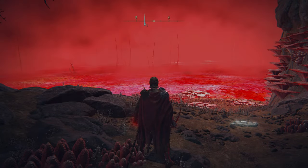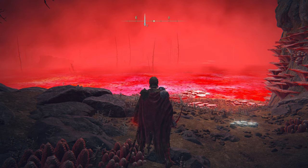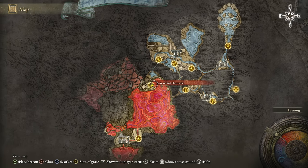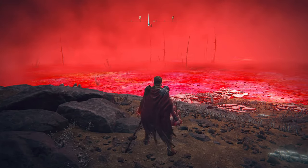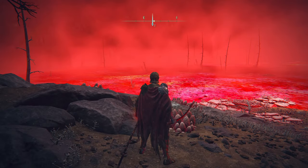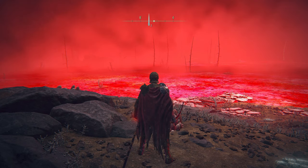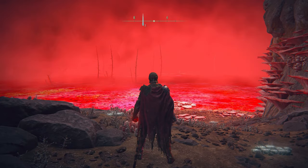Welcome back to another Elden Ring video. If you clicked this video, you probably just completed the Noxtella area and found yourself in the Lake of Rot — or as I like to call it, Satan's Swimming Pool — wondering what to do. If you don't have a couple of key items, I'm going to show you what to get to make your life a lot easier when looting this area and getting to the boss in the middle.